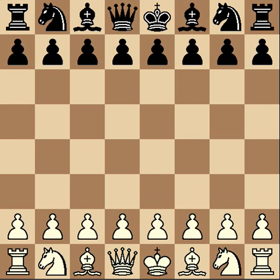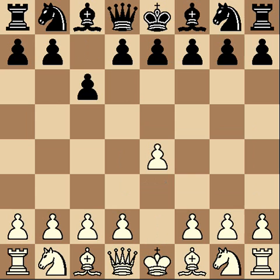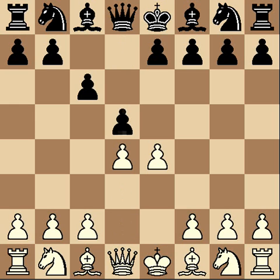I played E4, and my opponent played C6, the Caro-Kann. This is known to be a very drawish opening. It's very solid, but drawish, so he's not really going to be pressing for too much for a while. I just played D4, D5 — standard moves.